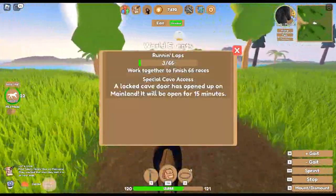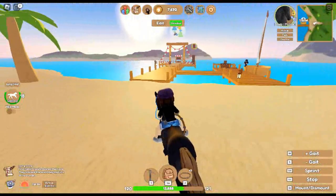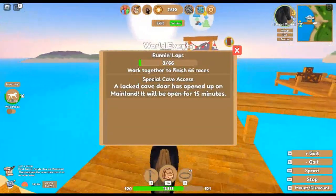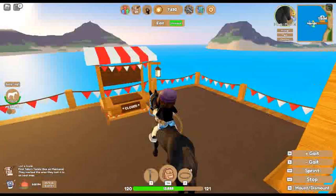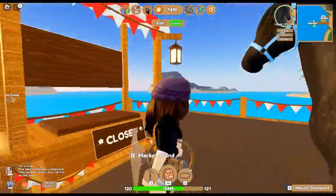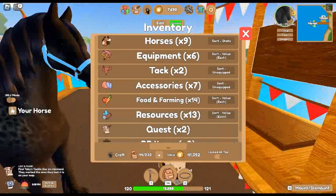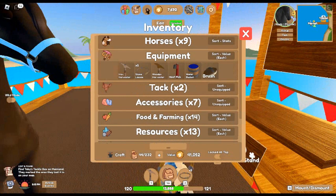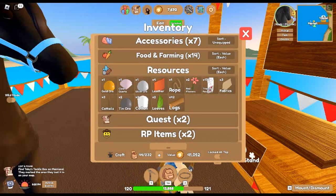So that was the tour of my island. And here is the bidding area. I've never been to the block cave door and don't really have interest in it. Anyway, this is my bidding stand — let's see if I can sell anything.